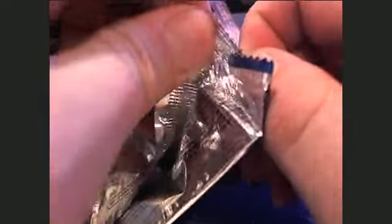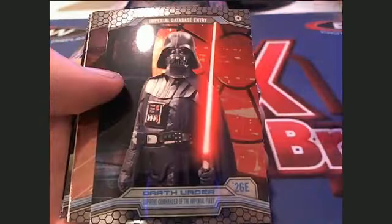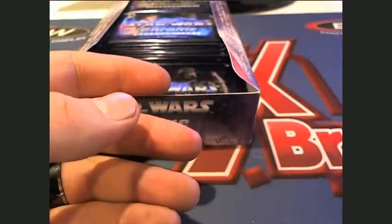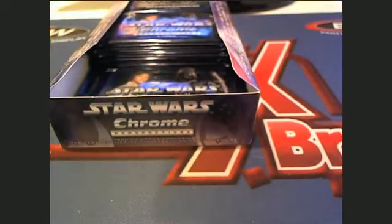So Butch C, that was pack number three. Now we're on pack number four — also Butch C. This one's coming out to you, sir. Oh yeah, look at that card — there's a Darth Vader. The force is with us. That's awesome. There's a refractor right there and there's the Emperor. All right, that was pack number four.